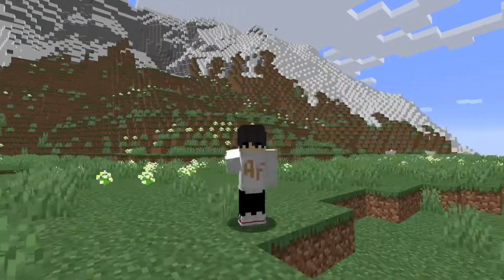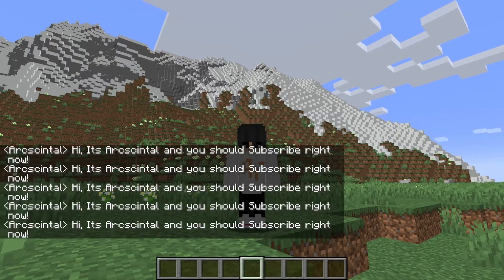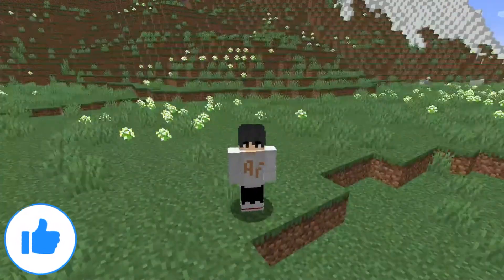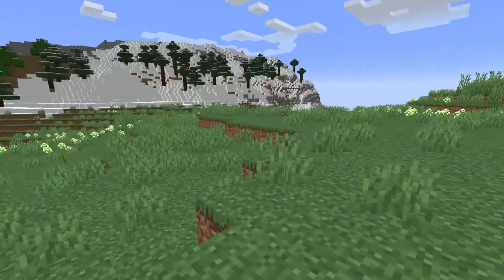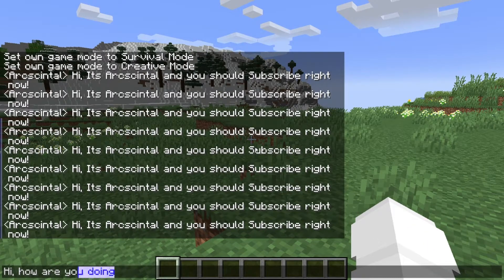You may have seen popular YouTubers like Technoblade and Dream do something like this — if you look at chat, it just spams. There is a way to do that, and there are two methods. The first method is to just write something, let's say 'hi, how are you doing.'